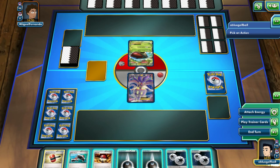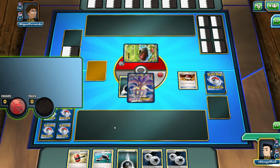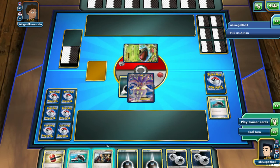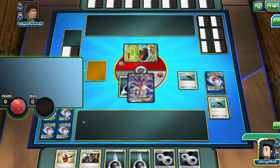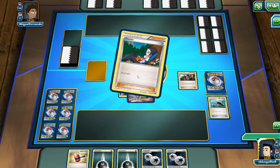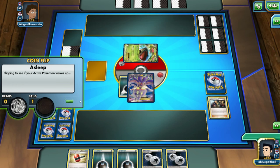Oh no, it's a Venusaur EX — that's pretty interesting. We'll go for the Pokéball — we get tails. Let's go for the Rare Candy and we get heads — really good. Roller Skates — we get tails. Hooligans Jim and Cas — we get heads. There's a Sharon, an energy, and an energy. And we'll end the turn.